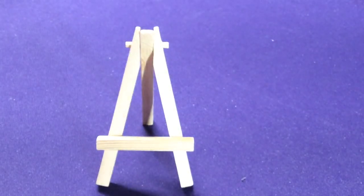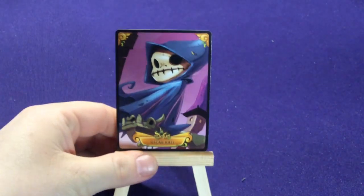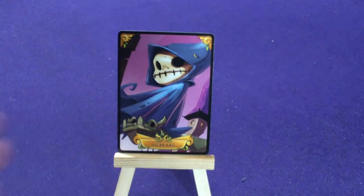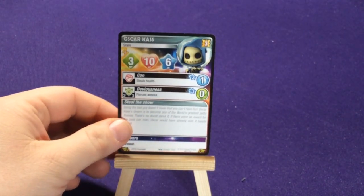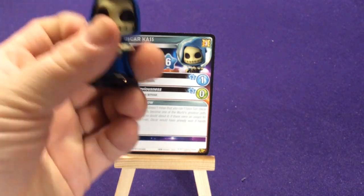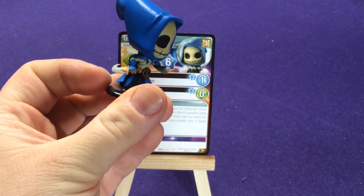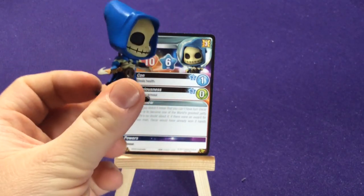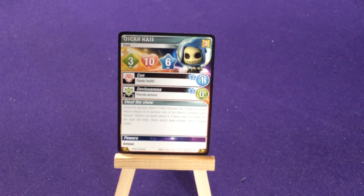Now let's look at our last four characters. We're going to start with Oscar Task, who is also in the base game arena, so you might have already seen him. He's a Sram. He has Khan — he steals health — or he has Devious, which pierces armor, and he has the armor power. He's just a neat little skelly boy. There's detail like a skeleton chest and skeleton feet — pretty cool. I have a duplicate of him but I'll just put a cool skelly man on my desk — I'm fine with that.